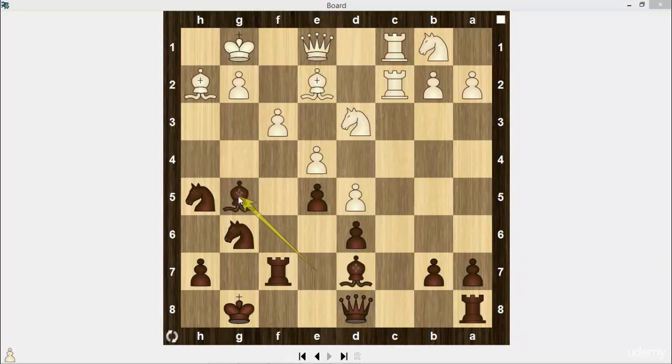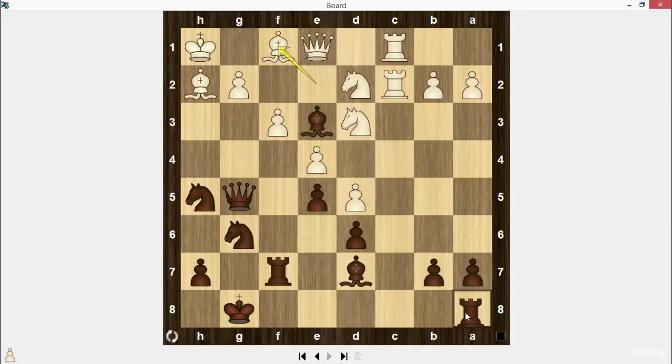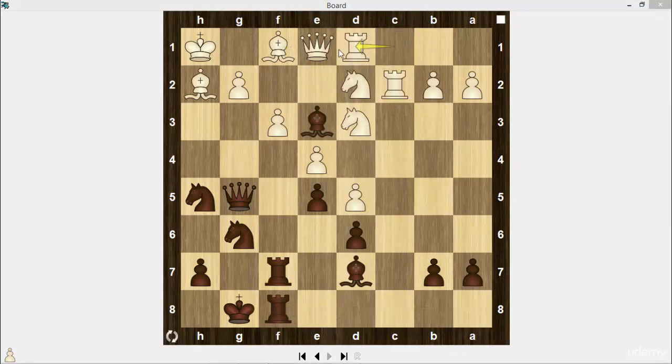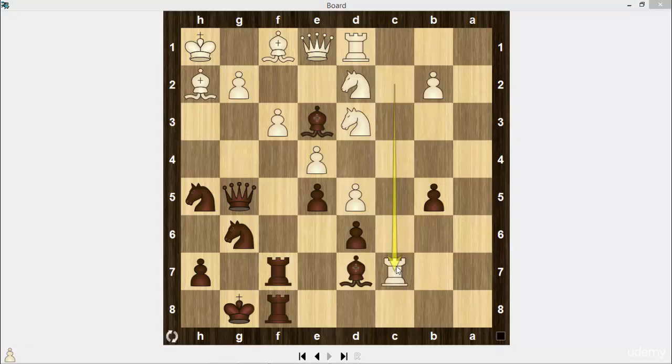Knight d2. Bishop e3 check, king h1. Queen g5 — black has a converging attack on the kingside. White has to sacrifice the exchange taking the bishop, after knight c4 in this position. But he plays bishop f1. Rook a to f8, rook d1. b5, a4, a6, a takes on b5, a takes on b5. Rook c7 — a useless thrust; the lone rook can't do anything there.